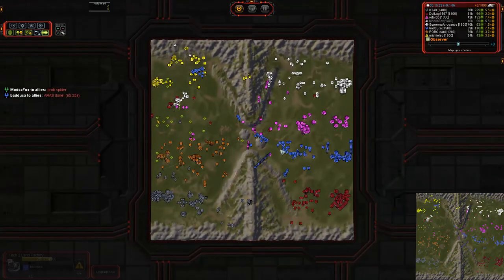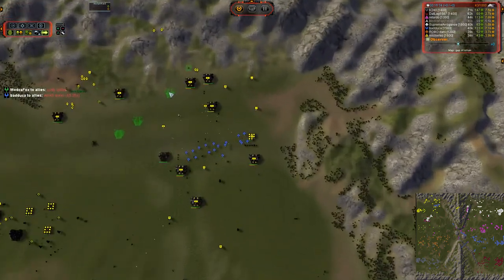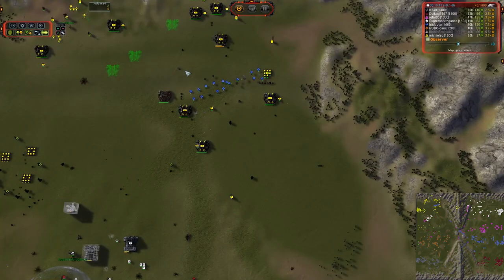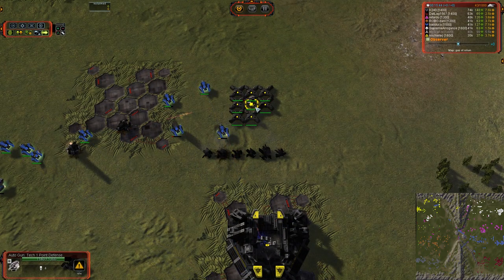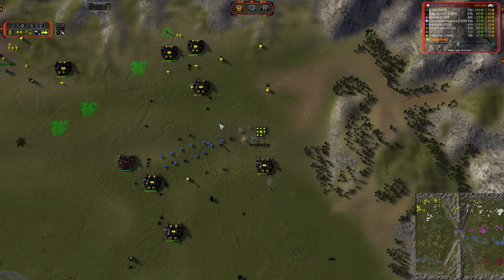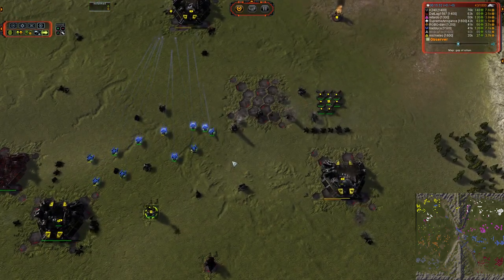Tech 1 tanks moving in — Baduka finally figured out a spot to ram all these extra Tech 1 units he had in the back. He was sitting on them for quite a while because they were kind of useless, but he was able to stick them right up into yellow's base. They're going to do a little bit of damage, not too terribly much. The bane of the Aurora's existence, otherwise known as the auto gun, is sitting right there quietly plinking away at these Auroras, wiping them from the face of the earth.